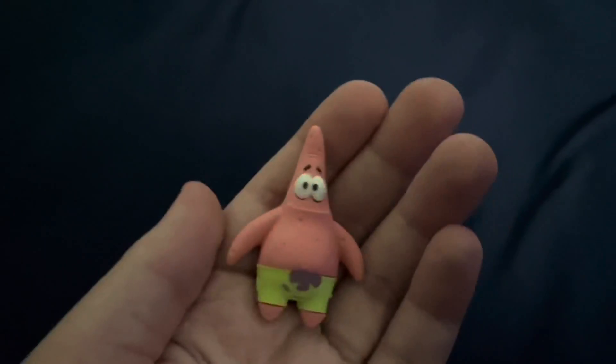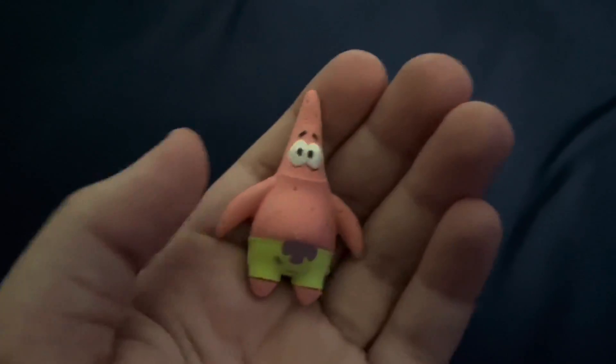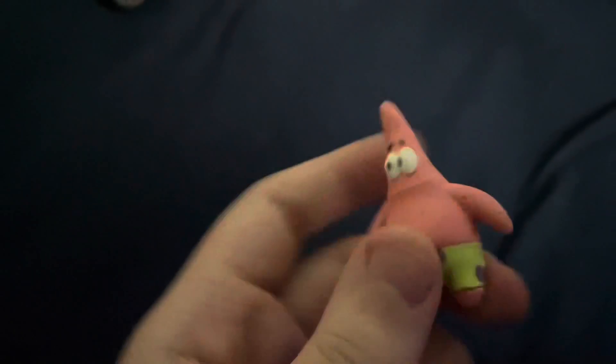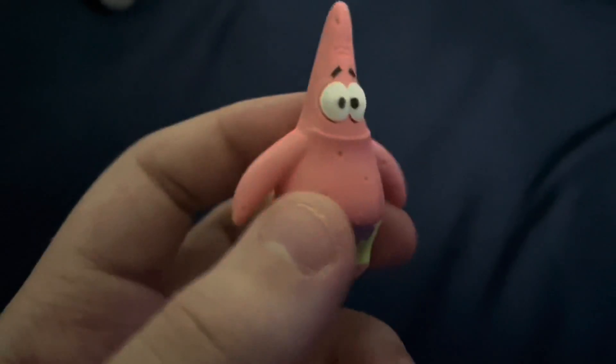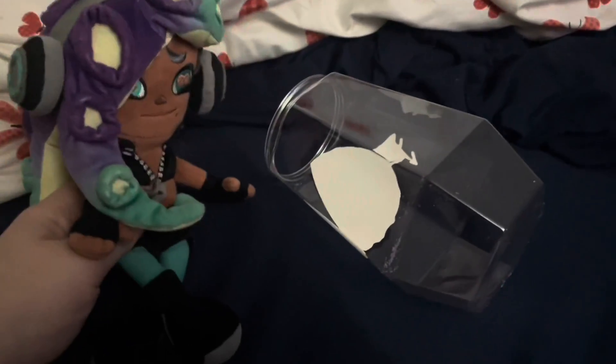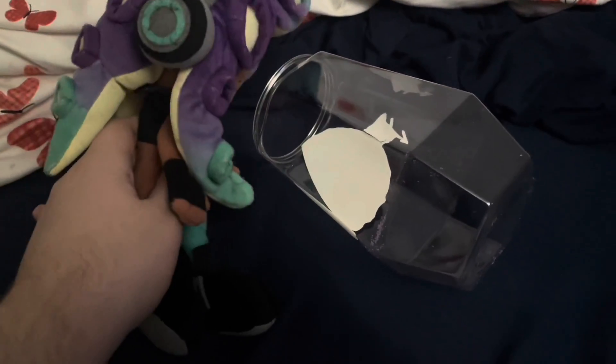All right, so first off, we have this Patrick Star figurine. He feels like he's made of an eraser. I'm pretty sure this was just a repurposed Patrick eraser. Oh hey, look! We got a jar too! It seems like it actually came with more sand than just the purple — the purple just happened to be the only one that spilled out.